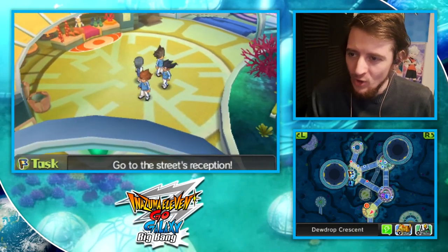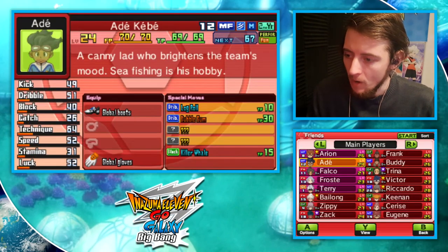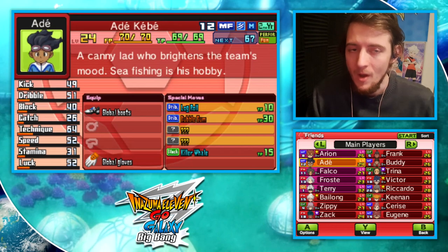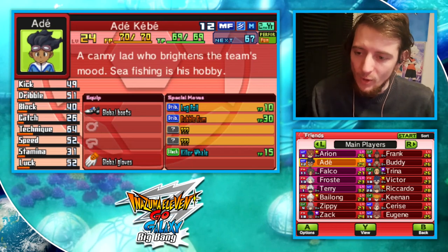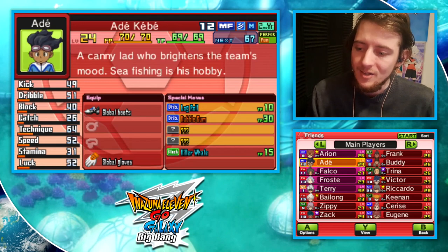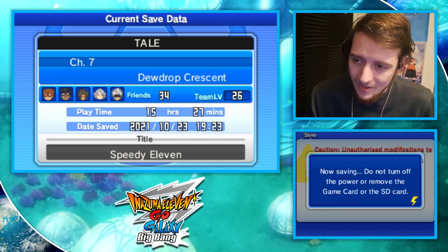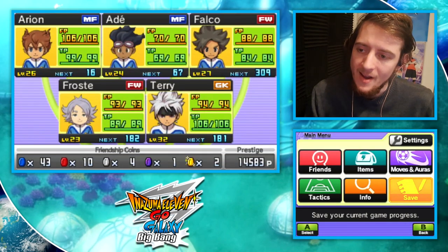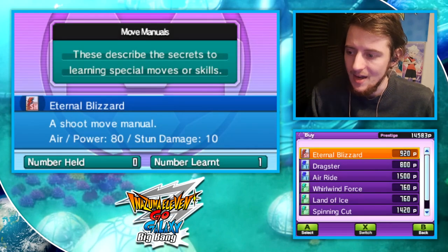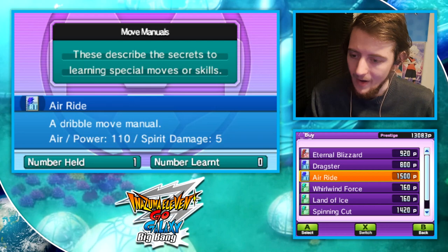Welcome back to Let's Play Inazuma 11 Go Galaxy. Adekebe is here with us and we've given him a blocking move. His final level-up moveset is Whirlpool, which got buffed quite a lot, but I've given him his old move, Killer Whale, via move manual. He'll get Flying Fish at level 27 - he's currently level 24. We're level 26 and the next opponent is level 30, so we're at leisure to do as many random encounters as we want.